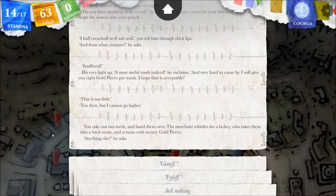We have 63 gold, guys! You guys know I've been poor this entire playthrough — the most I've had is maybe 31 or 32. We lost a lot of money back in the city of Kari — we ended up buying stuff and got pickpocketed, about 15 gold lost at that carnival. You take out two teeth and hand them over. The merchant whistles for a lackey who takes them to a back room and returns with 20 gold pieces.